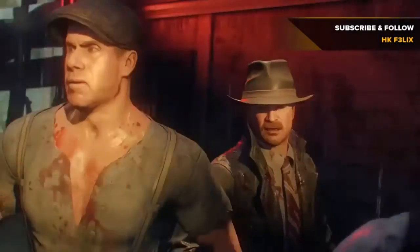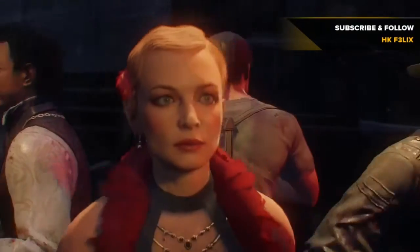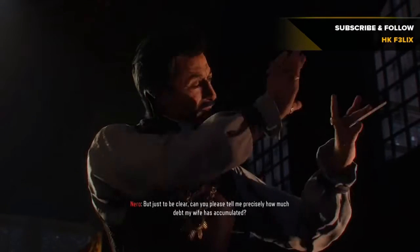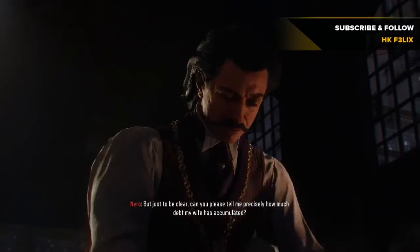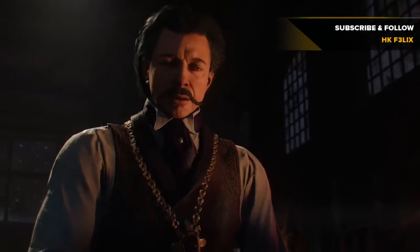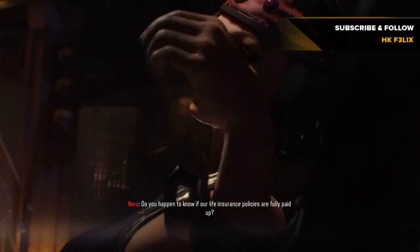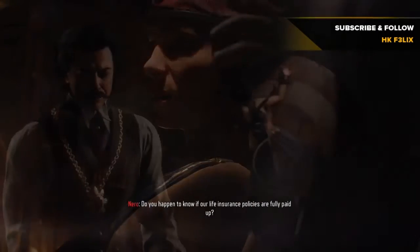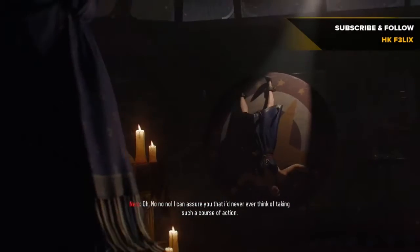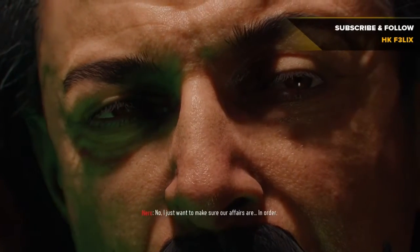Starting off with the first ritual, which is Nero — he's the first character we do our ritual with in Shadows of Evil. His ritual room is right here where we start off in the first alleyway. In order to do these rituals we also need to acquire the summoning key, as well as Nero's pen, which is his significant sacrifice piece for him to do his ritual.